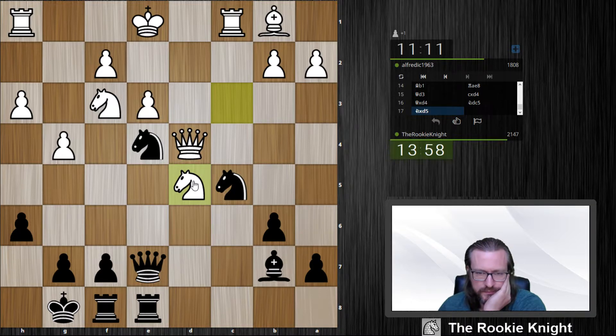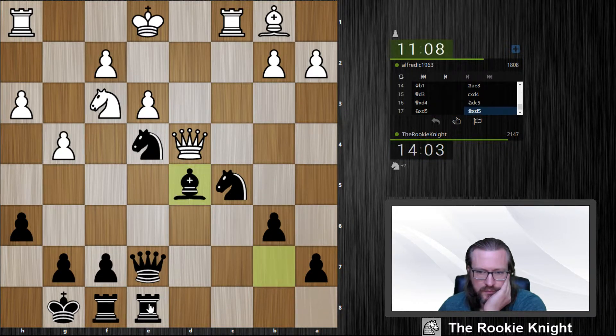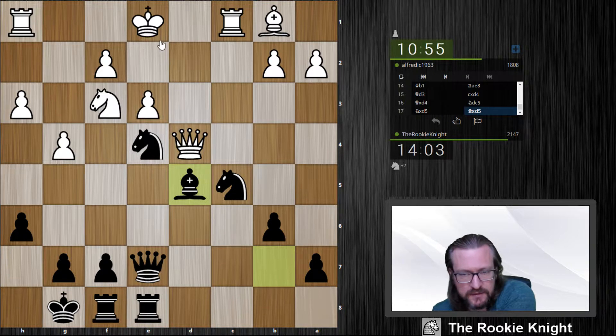Should I take and then play rook d8, winning some time? I'm a pawn down, but I'm more active and his king is not safe. I didn't really like to take this knight, but the knight was very, very strong there. Why is he thinking so long? He just needs to take on d5, right? This is strange.